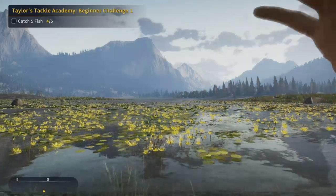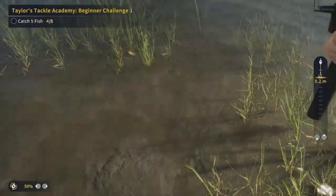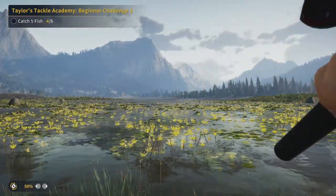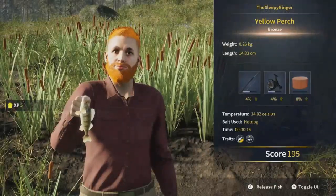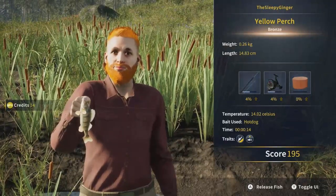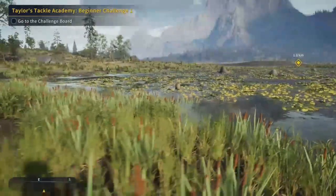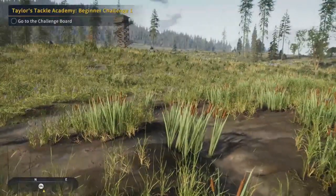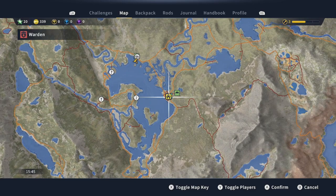Let's keep the depth at 0.2 this time and see what we catch. Got another bite — this one isn't putting up much of a fight either. It's another little yellow perch, caught on hot dog in 14 seconds, score of 195. That gives us five fish total. Now we need to go to the challenge board. We don't need to drive all the way there — we can just fast travel.